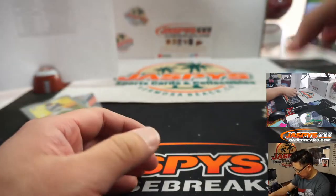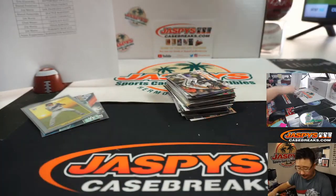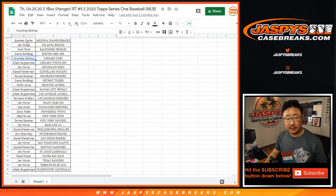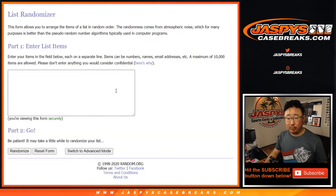So nothing super huge there, but mixer spots — that's the key. There are possible autos in these hanger boxes, so maybe we'll stumble into one. Quentin down to Adam, everyone's got a shot there.